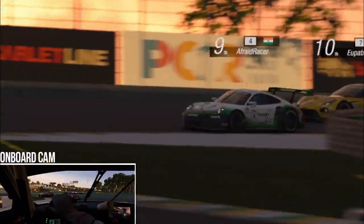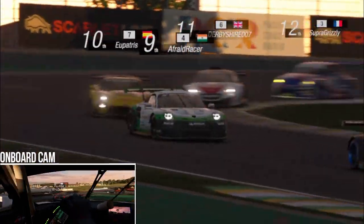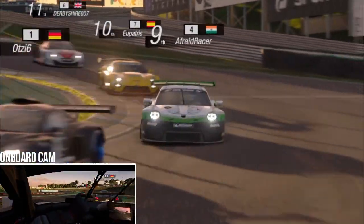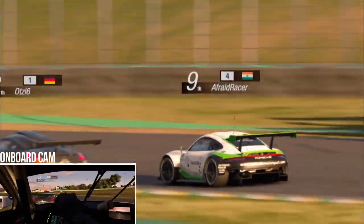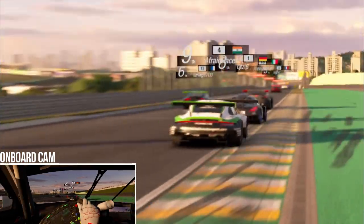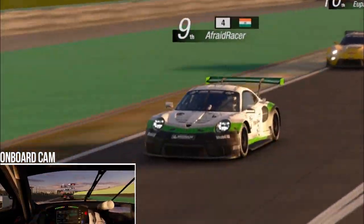We are starting in P9. There's a German in a Peugeot RCZ right in front of us and a Spaniard in a Corvette behind us. There's a very close pack ahead so we'll try to stay in the slipstream of the Peugeot and all the other cars up ahead.